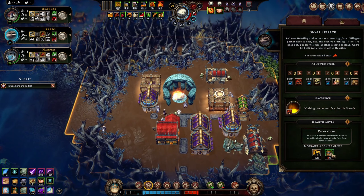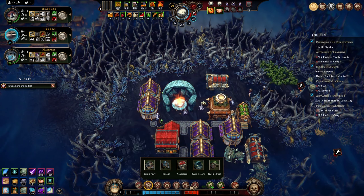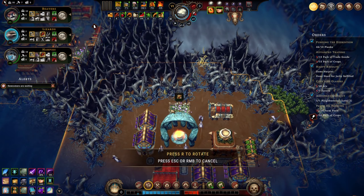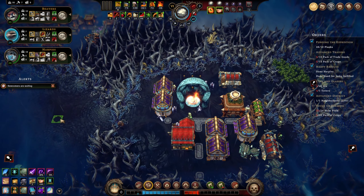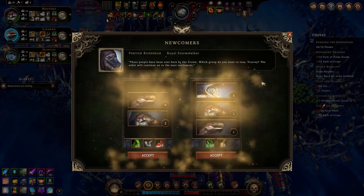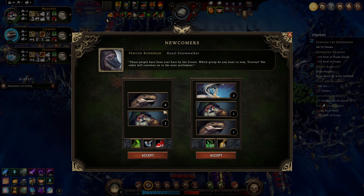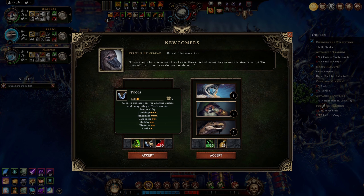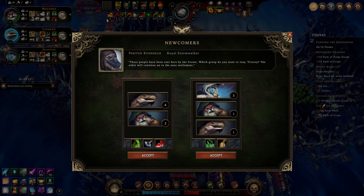We want to build four comfort decorations - a park and a garden. Newcomers - would you like to join our settlement? We'd get some clothing, that's good, and some tools. We'd get three more harpies. Right now our harpies are a little below happiness, but clothes would put them just above. Our lizards are quite happy so we're happy to get six more lizards.